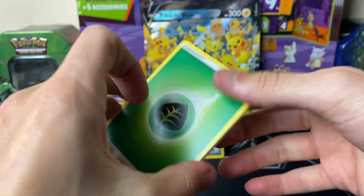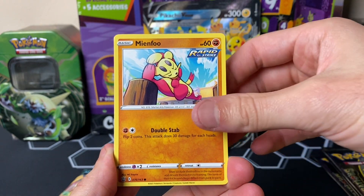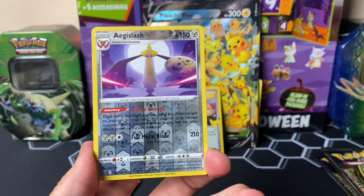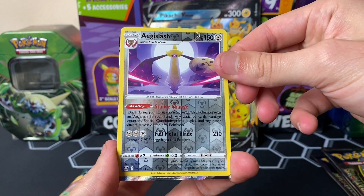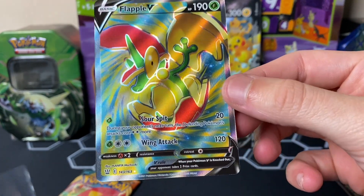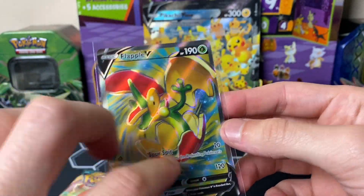There is a Battle Styles code card. Let's guess — water, chicken on a stick. Alright, we got grass energy, Rapid Strike energy, Phoebe, Heatmor, Pachirisu, Mienfoo, Ball, Toy, Galarian Mr. Mime, Falinks — maybe we can get a Tyranitar alternate artwork. We got an Aegislash reverse rare that looks like something out of Star Wars. Then — oh, chicken on a stick, you guys — we got a Flapple V! Wasn't expecting that! 143 out of 163. I mean, Flapple's not really my favorite Pokémon, it's kind of like an apple Pokémon.